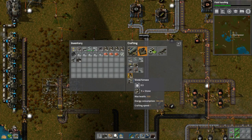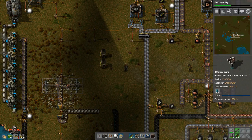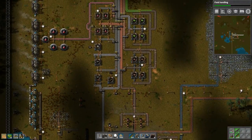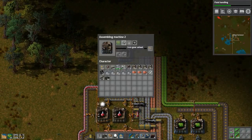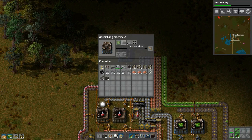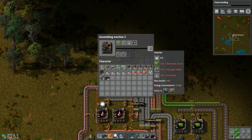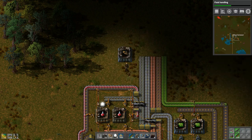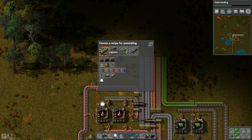Let's build two more - we have stone, yes we do. Still dealing with those circuits. Up here what we were doing is looking at producing these because we want to do the green science. We need the gears, and what I'm going to do is put the electronic circuits by themselves, then these two are going to share a belt.